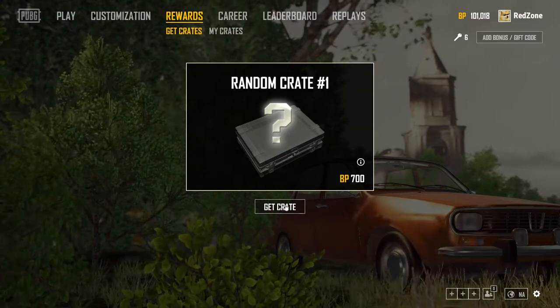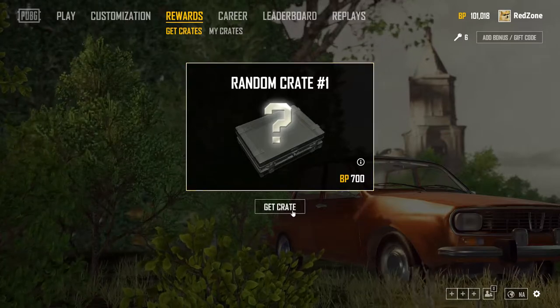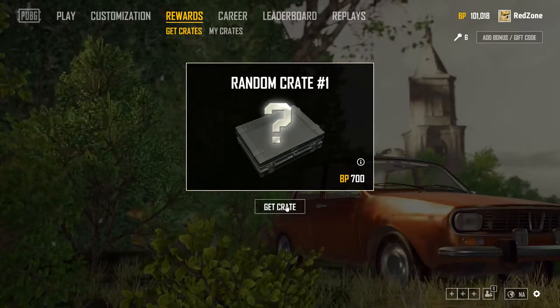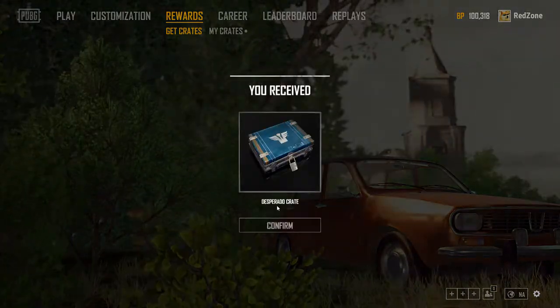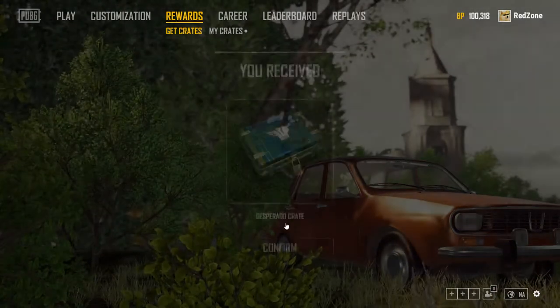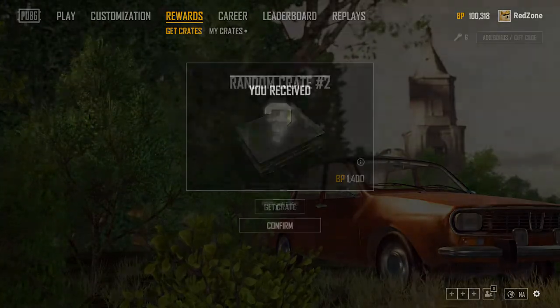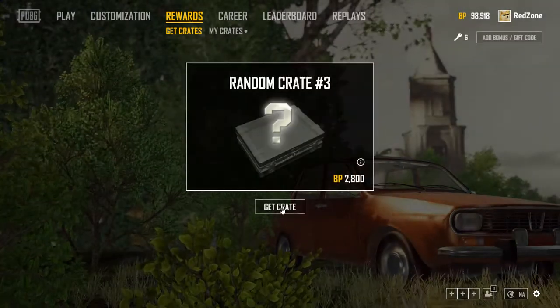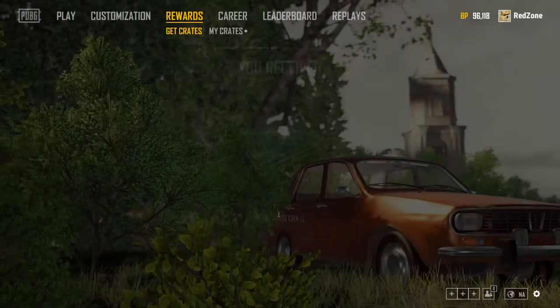This patch is only on the test server. They give you 100,000 credits and 6 keys just for logging into the test server to test it out. So we're going to buy all the crates and open them in this video. We got a Desperado crate — that's good. 40% chance of that happening. Another Desperado, nice. Hopefully we get all of those. Desperado is the one we want. Three of those so far.